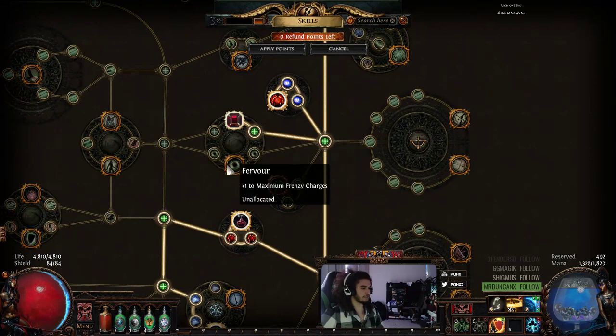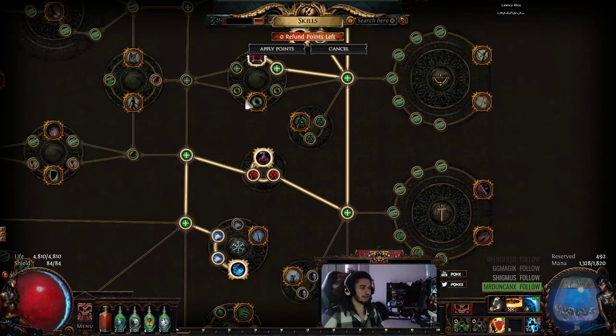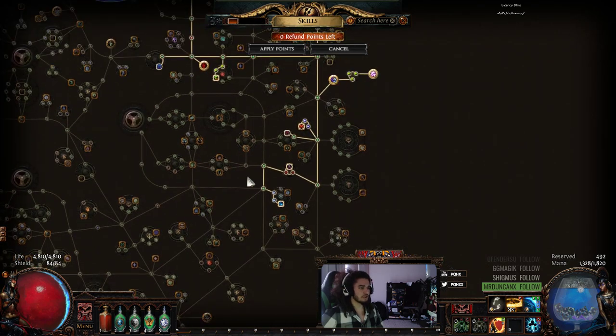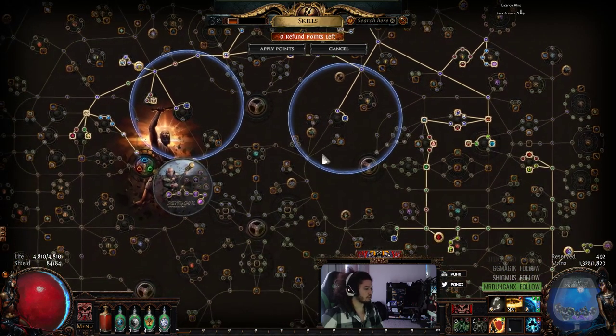I did originally have this frenzy charge but I dropped it, and I dropped some life to grab Flash Freeze, which I may drop. The only thing about this frenzy charge is it has increased evasion, which is useless for us because we're using Kalm's Roots — so that kind of sucks. Overall, that's pretty much all the changes I've done with the tree.